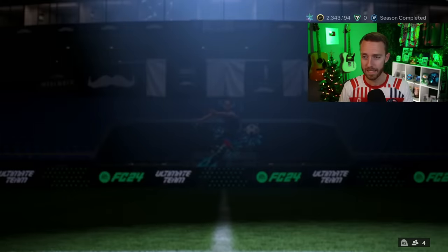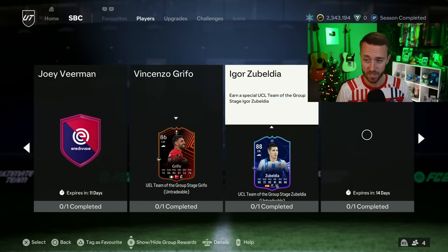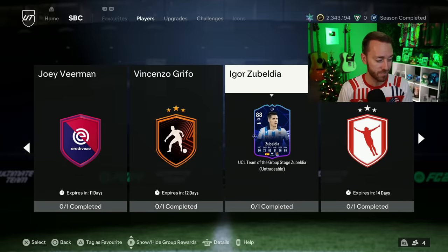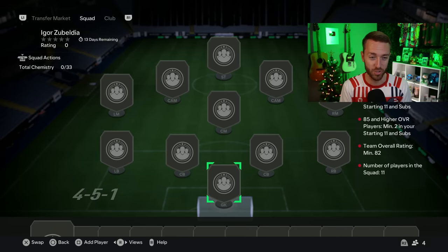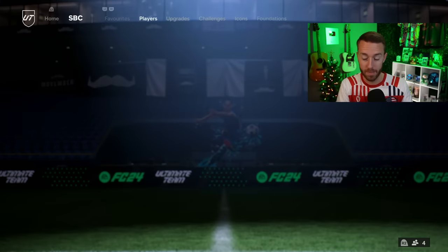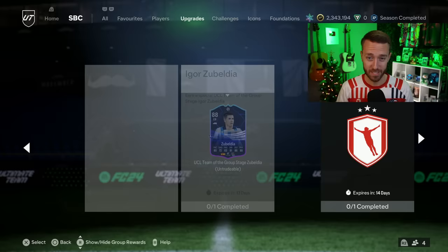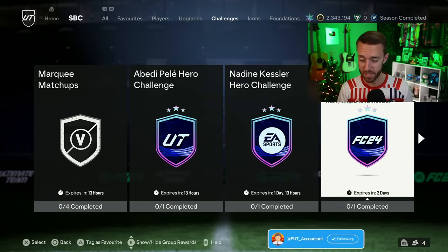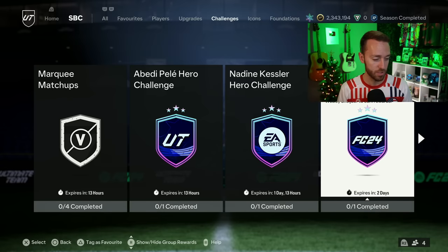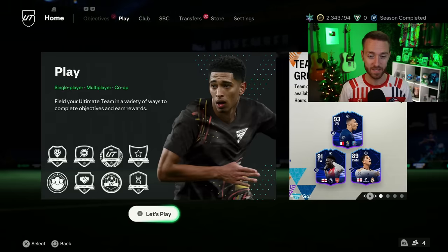Let's go over yesterday's SBC content really quickly. We did have a player SBC — it was Zubaldia, a very cheap card. This SBC is 15,000-16,000 coins and it's a card that a lot of people are getting done with some extra 285s and 81s and 82s to complete it. It's cheaper than an 88-rated fodder and it does have Jockey Playstyle Plus. We also had the Wesley Schneider hero challenge, which was the final SBC challenge as part of that completionist objective.